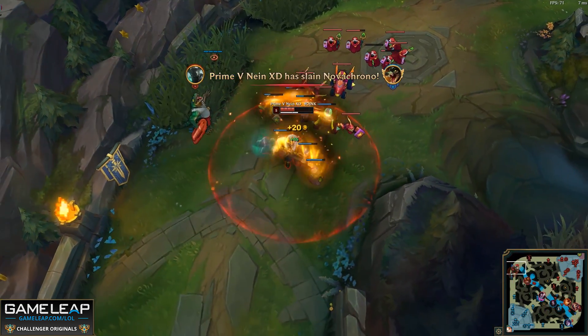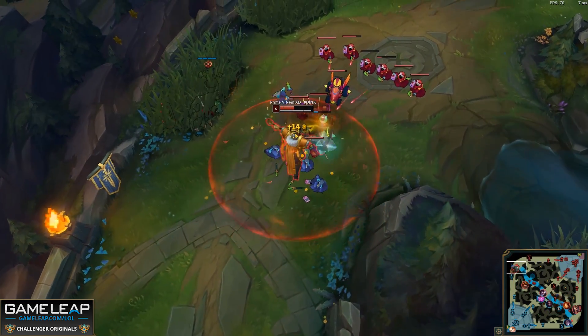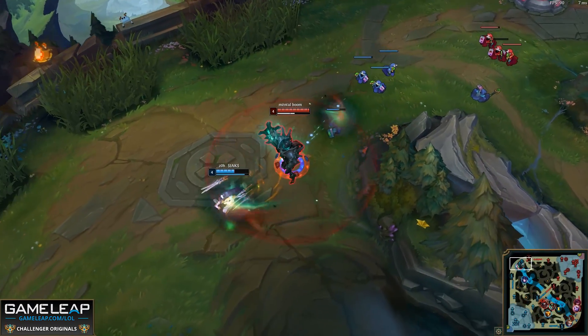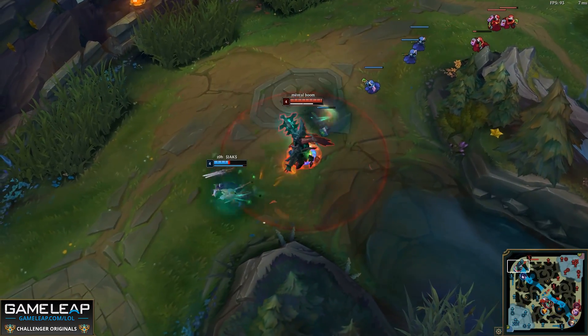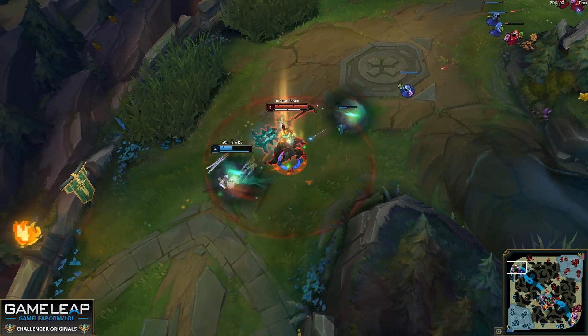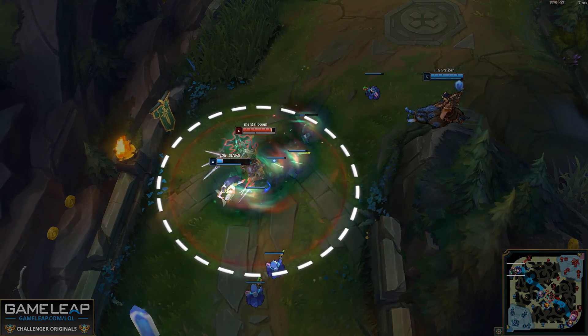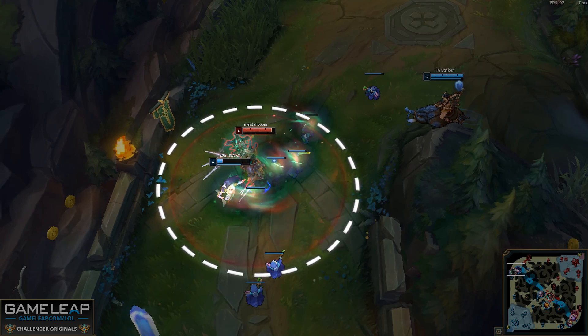Mordekaiser's Q will deal increased damage if it only hits one single target. So for Mordekaiser, if you are looking to do additional damage to the enemy champion, try and hit them outside of the creep wave. And if you're just looking to stack your W, then you should hit as many creeps as possible along with a champion.